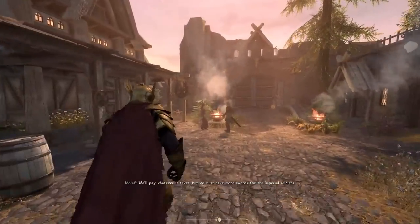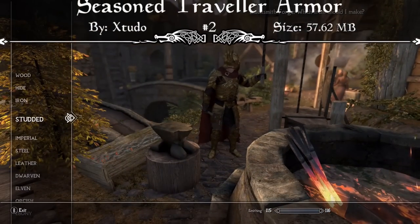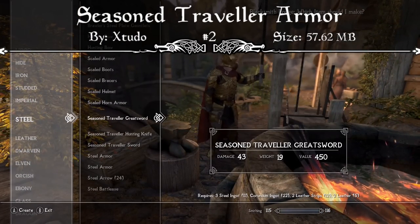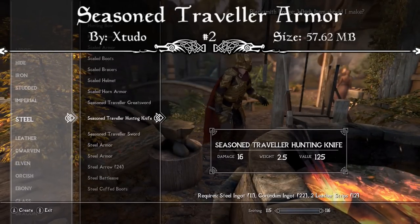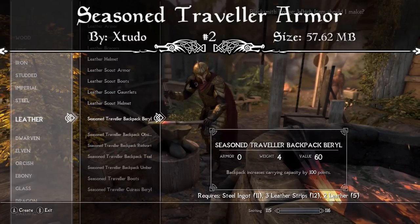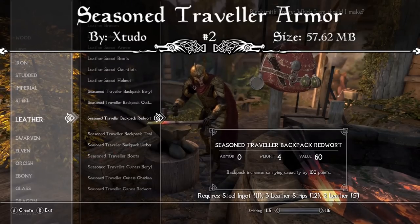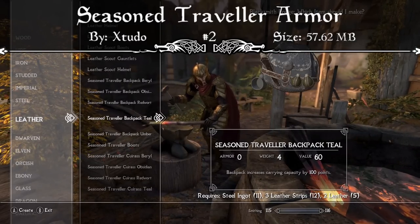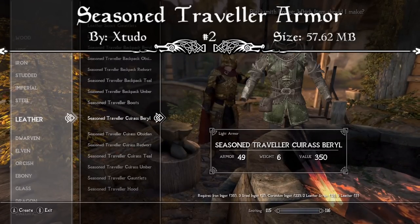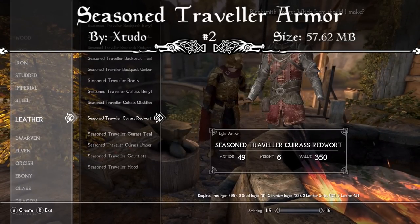Coming in at the number 2 spot, we have an incredibly well-made armor mod that can't seem to stay off the popular tab of the mod page. This is the Seasoned Traveler Armor. The mod page reads that this is a beautiful protective standalone armor and accessories for explorers and adventurers. There are male and female versions with weight sliders, five colors available to pick and choose from, one-handed and two-handed swords that have been added, backpacks, a pickaxe, and a walking stick. It has full support for beast races, and you can craft all of these items at any forge and temper them too. This mod can't seem to stay off the popular tab and it's gotten a lot of traction recently, so I decided we should definitely cover it — it's a brilliant armor mod.